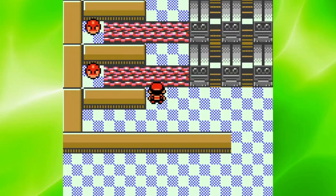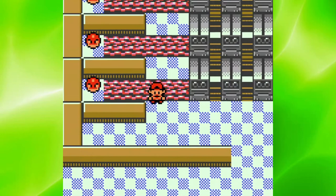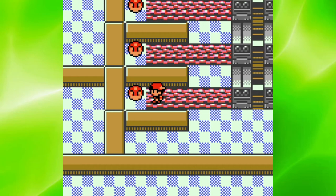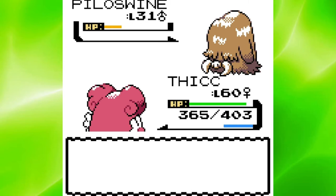After playing through the Johto games so much, I've realized how dark they are at some points. For example, the Slowpokes getting their tails cut off, and now Electrodes being forced to use their electricity, and the only way to stop them is to kill them. Anyways, there's nothing worth mentioning in the battle against Pryce, since he was very easy - besides the fact that I accidentally went for Softboiled when I was at full HP.